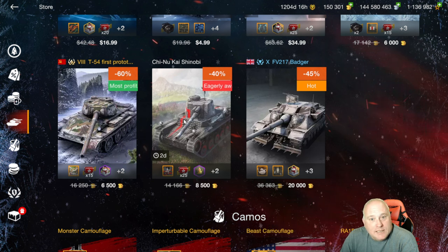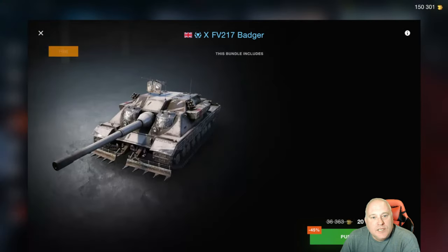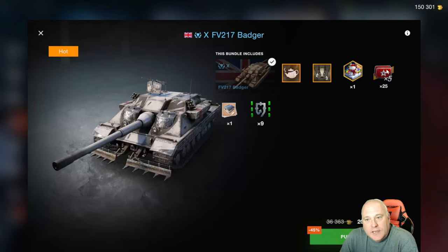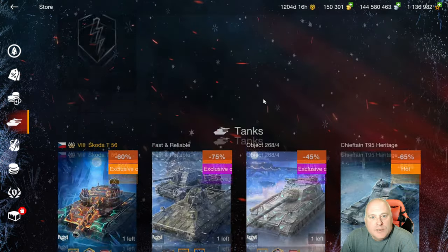Shinobi - please pass at 8,500. The Badger at 20,000 gold does come with camo and attachments, though the 5X boosters are just for this tank. It has great frontal armor and okay mobility when you consider it with the other AT line tanks, but I feel it is very team dependent and therefore I wouldn't recommend spending that much on it.